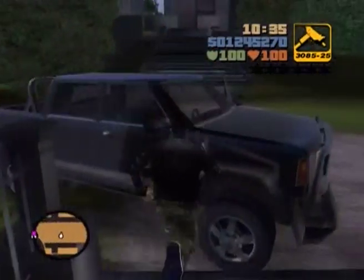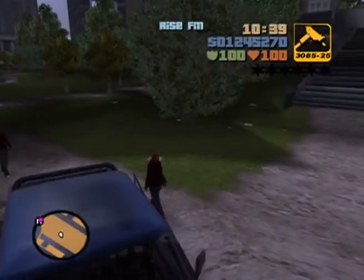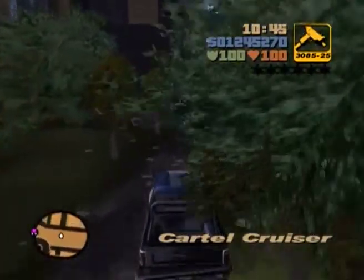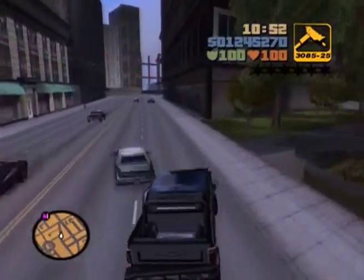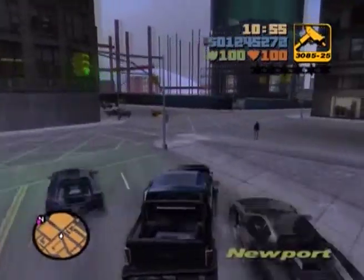Hi guys, and welcome to part 48 of my GTA 3 100% walkthrough. This is a really cool mission that has two obtainable vehicles. One is a bulletproof Barracks OL — holy shit, a bulletproof Barracks OL — and a Rhino tank. A Rhino tank doesn't really count as a special vehicle, but it is, I think, bulletproof and explosion-proof, so the Rhino is quite a unique vehicle as well.